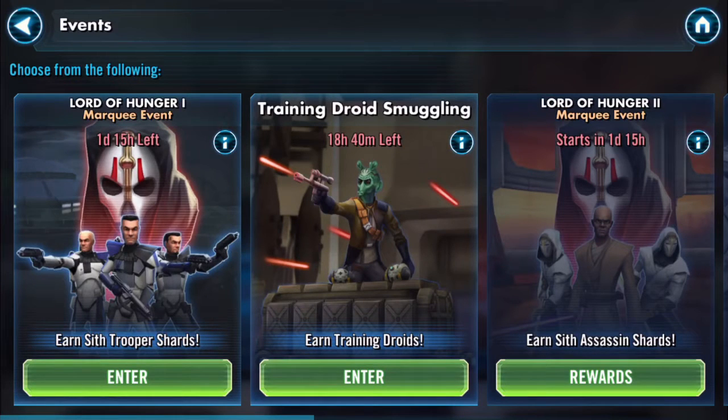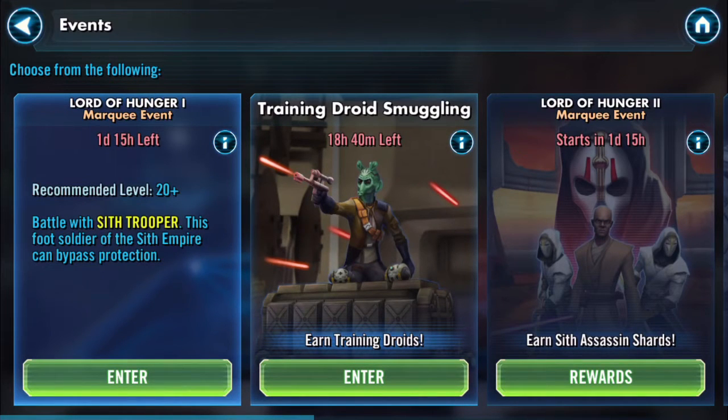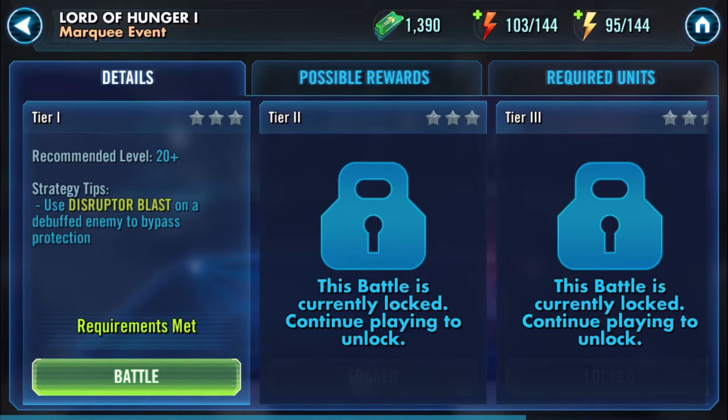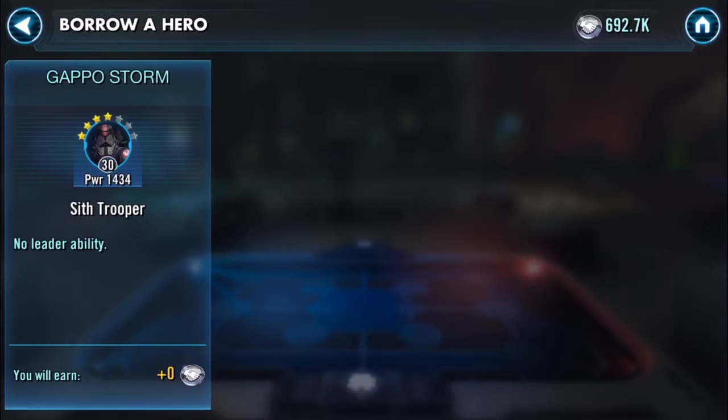Here's the new deal: Battle with the Sith Trooper. This foot soldier of the Sith Empire can bypass protection. Essentially, use Destructor Blast on a debuffed enemy to bypass their protection.